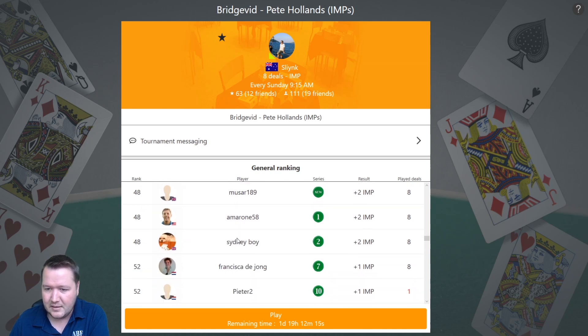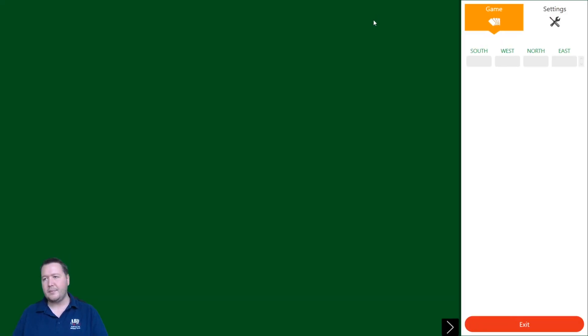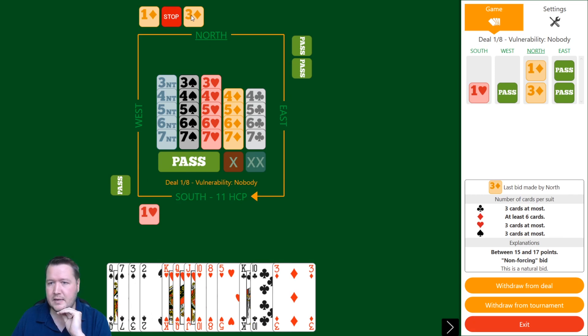Alright, we've got 11 high card points, one diamond passed to me. I got a nice six-four — a fantastic hand if we find a primary fit in hearts or spades. Three diamonds is an invitational point range, so they've got a few extras with six diamonds. Three hearts should be forcing, showing exactly five cards in hearts.